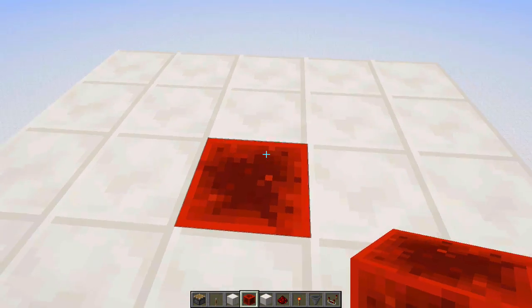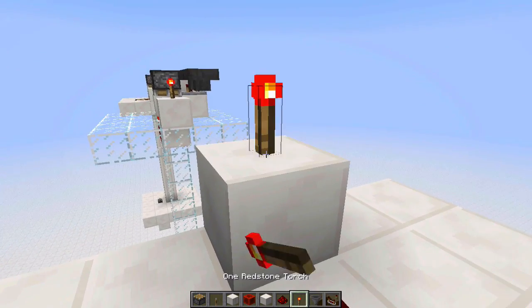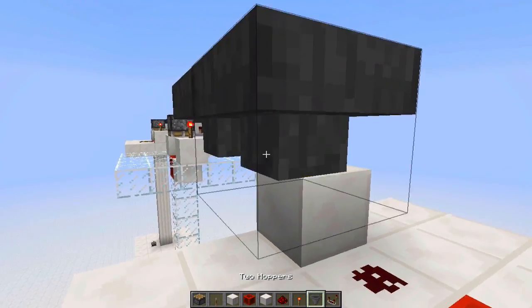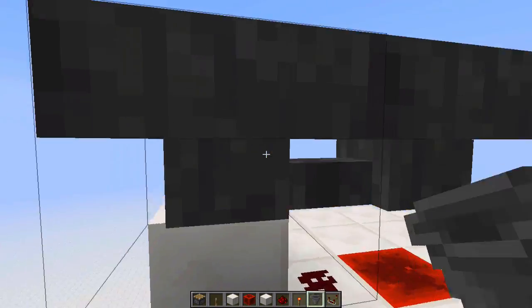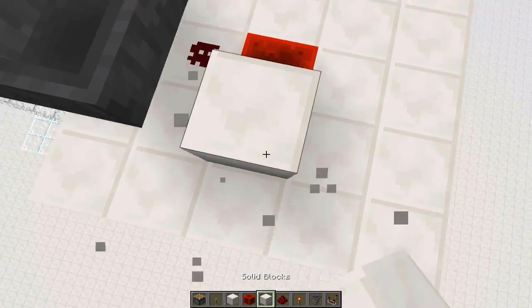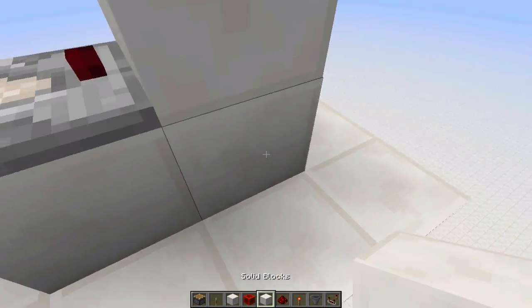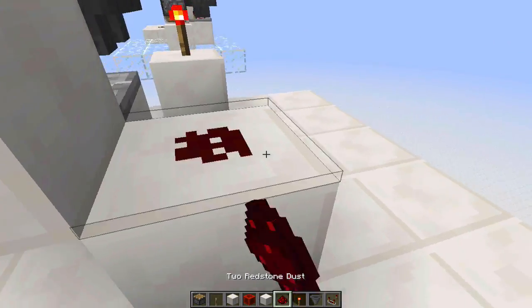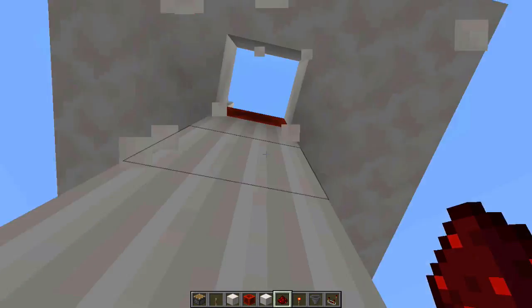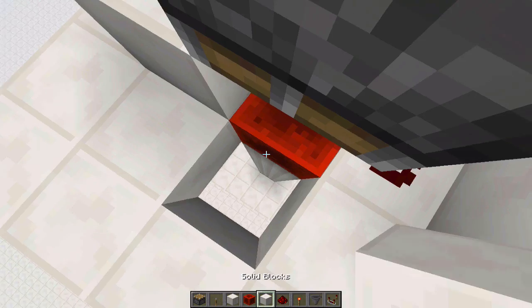Place in a block of redstone right here, redstone dust right here, a solid block right here, and a torch on top. Then you need to make a hopper timer: make two hoppers going into each other, place one item in, place a solid block right here, a redstone comparator right here, a block right here, a block right here, and redstone dust right here. Finally, place a piston facing downwards right here, and you're done.